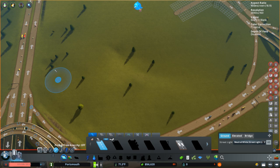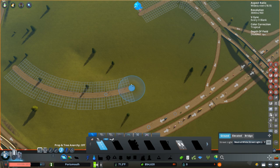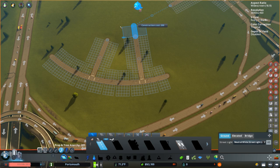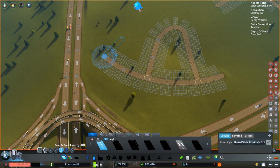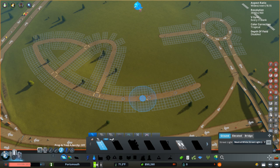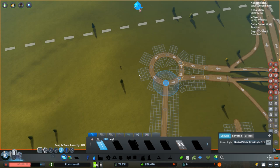Let's do some freeform roads — I want to stay loose with it. These neighborhoods over here are intentionally going to kind of wrap around a little bit. It doesn't have to be perfect; in fact, it's perfect if it's not perfect. We want this to be a little loose, winding, low-density residential suburb. We'll do something like that, get these connected, then start zoning some commercial over this way just to get us started.